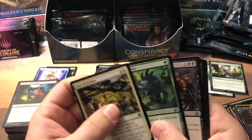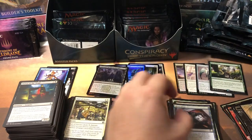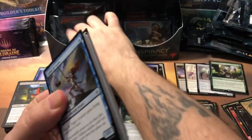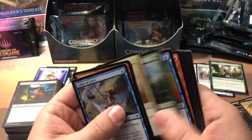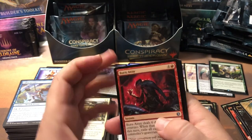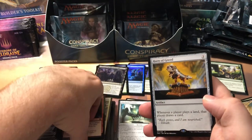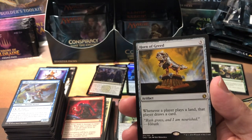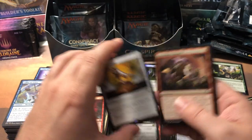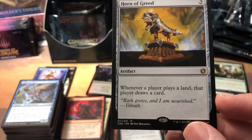Hail of Arrows, Irresistible Prey again, Infest again, Psychosis Crawler, Hired Heist again. We are not looking too pretty here. I decided once again to waste a lot of money and make a cool video for you guys — so every like, share, comment helps offset that. Burnaway, Merfolk Looter, Manaplasm, and Horn of Greed. Horn of Greed's decent — $3.71 on the list, just under four bucks. Whenever a player plays a land, that player draws a card — you just gotta make sure you got something that punishes your opponent for drawing cards.